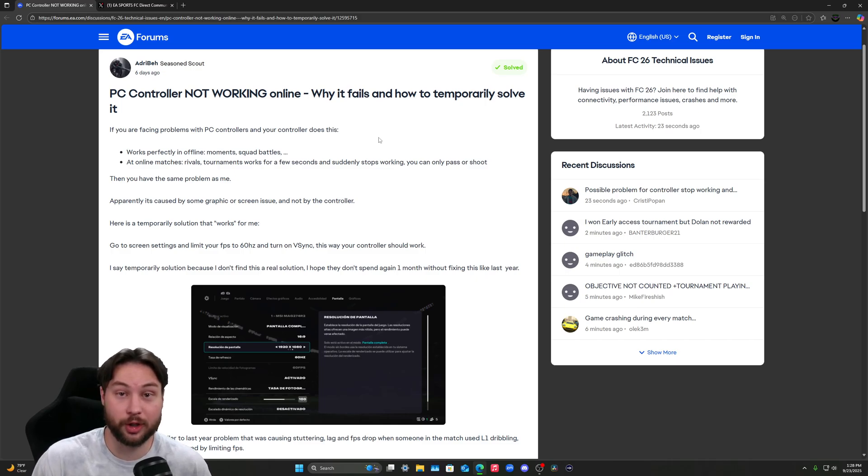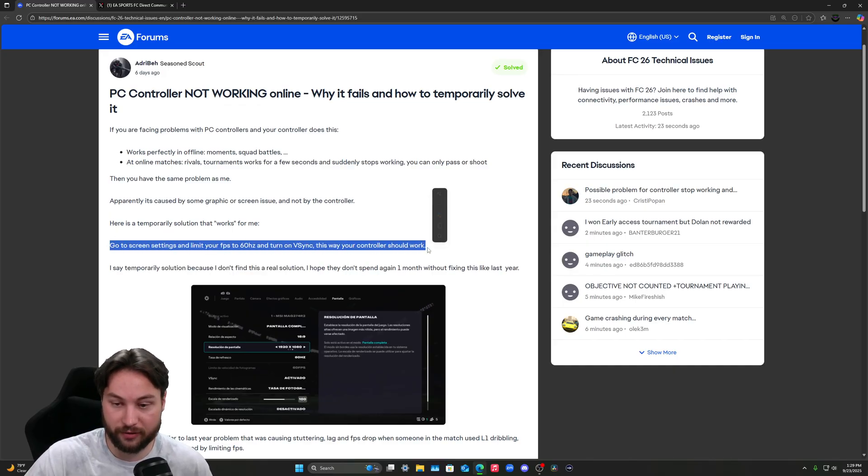Hey guys, I wanted to make this quick video because I know a lot of PC players out there are having trouble playing FC26 because their controller input isn't working once they get into a game. On the EA forums, someone posted a solution. It's obviously not ideal. He said go to screen settings and limit your FPS to 60 hertz and turn on VSync. This way your controller should work.